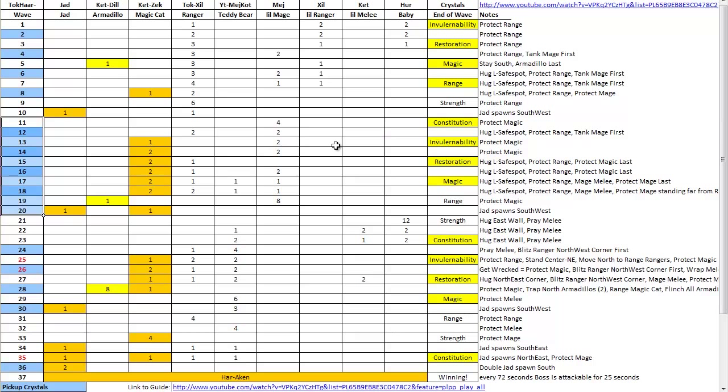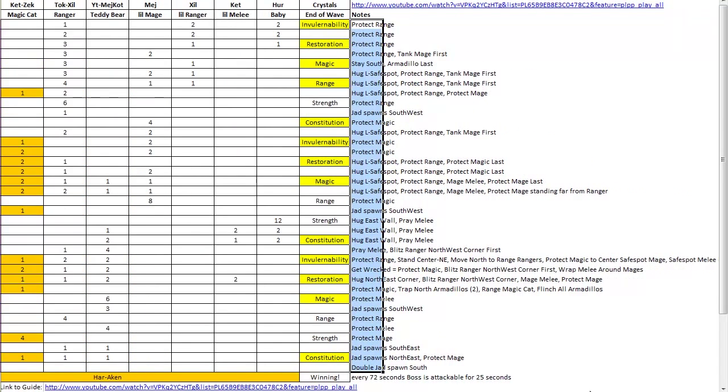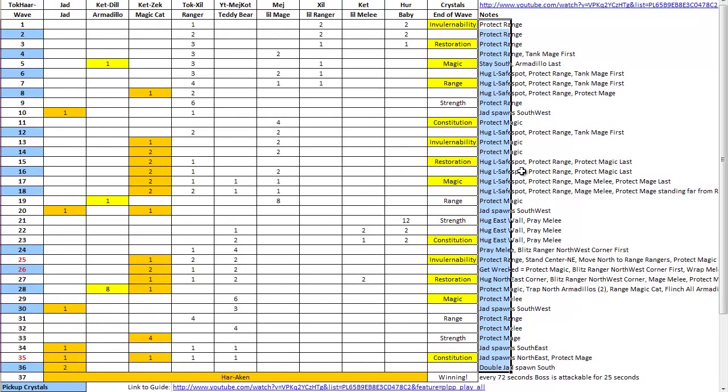Just to walk through how the spreadsheet works — it's pretty self-explanatory. There's a link to the YouTube playlist so this guide automatically plays. And then there are notes. I basically say, hey, on these waves you protect range. On this wave, Jad spawns in the southwest corner. On this wave, you want to pray against melee and then blitz the ranger in the northwest corner first. They're little notes — not particularly long, but they work well for me. Edit them however you want.